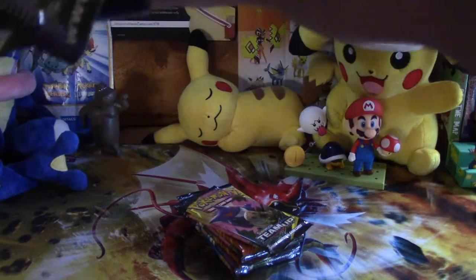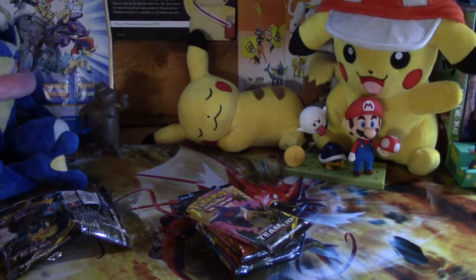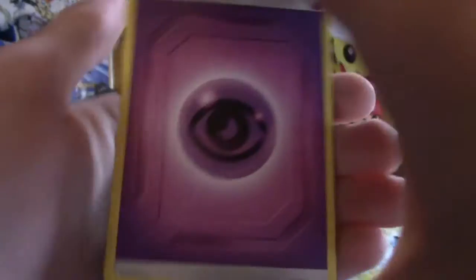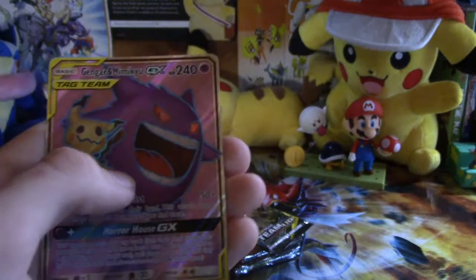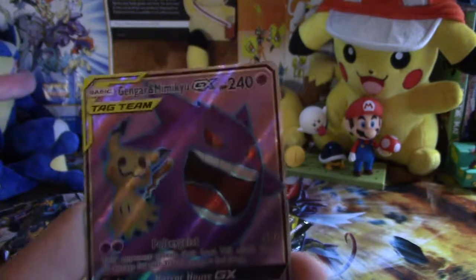Now we know how to open them — pull away and check the code cards. This one is white, meaning we got something in here. Could just be a holo. I haven't gotten any holos across all these videos — I want GXs, not holos. Psychic energy, Nidorina, Kakuna, Alolan Grimer, Ponyta, Cosmog, Voltorb, Squirtle, reverse Telepathy, Paras... oh my god — Gengar and Mimikyu GX full art!